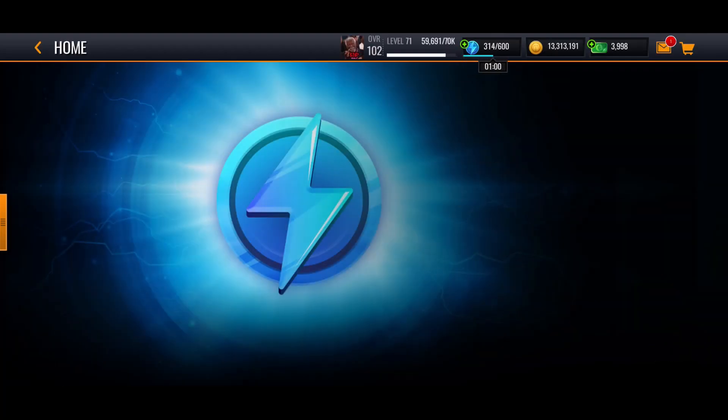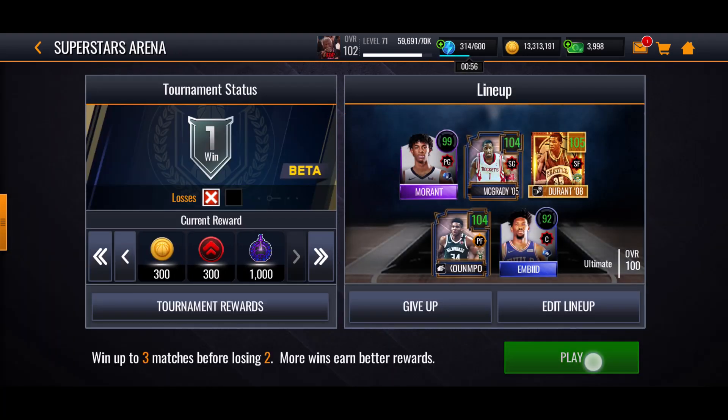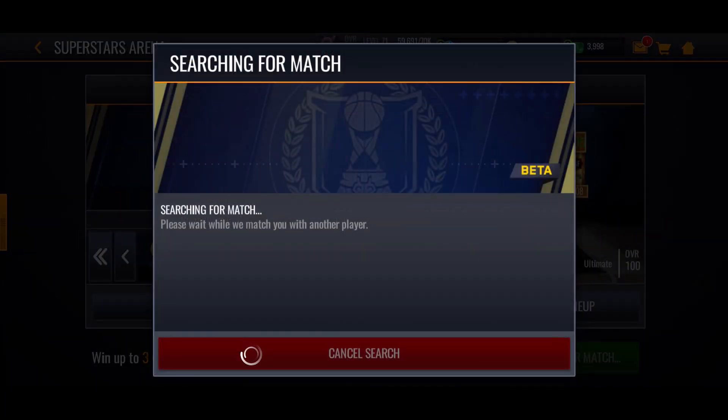Let's go over to the Arena and find an opponent. We won one game, then we lost one game. Our plan is just to go inside and try to score twos and throw lobs — that's why we have both Giannis and Embiid. They've been extremely useful. It seems like you're better off going for twos in my experience.